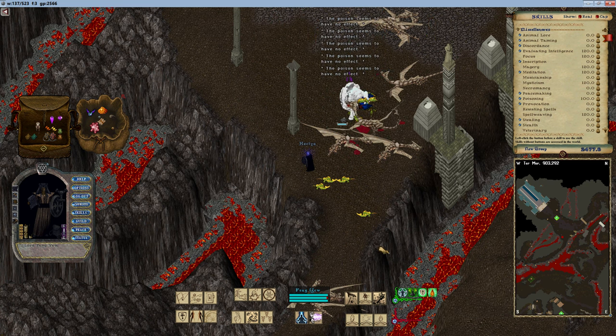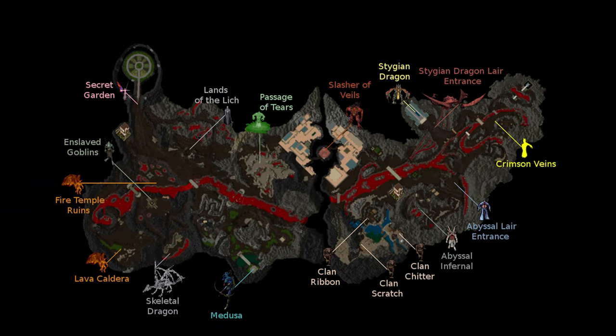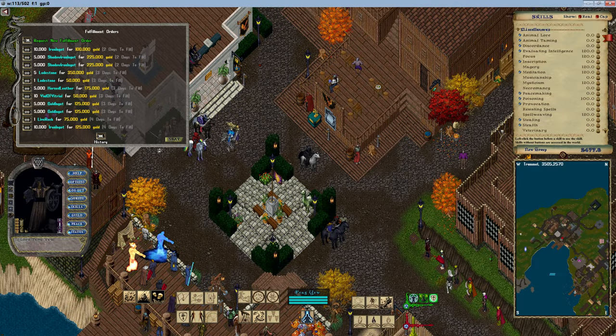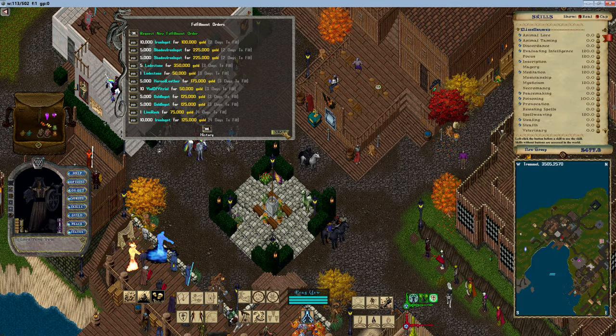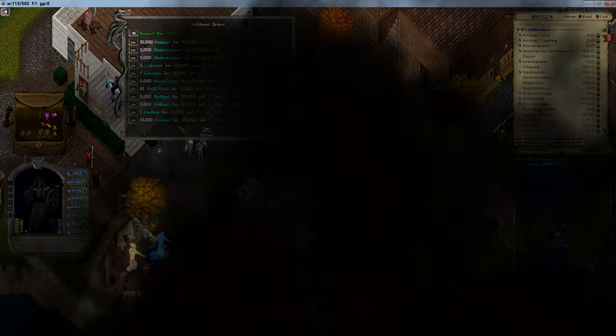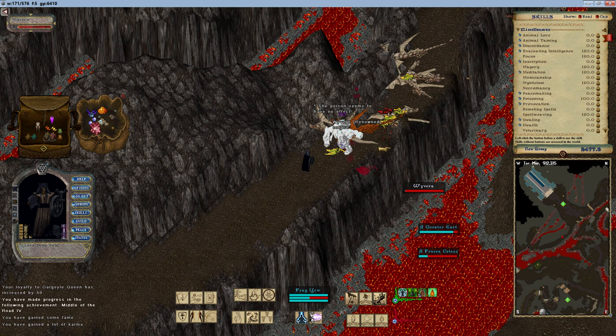Many of the components can be found as loot on creatures at minichamps in the Stygian Abyss and a few other locations. Here I will cover the ones required to imbue rings and bracelets. Ingredients can also be purchased on vendor search if they are available, or via the fulfillment order board in Haven. The fulfillment board is exclusively available on UO Alive.